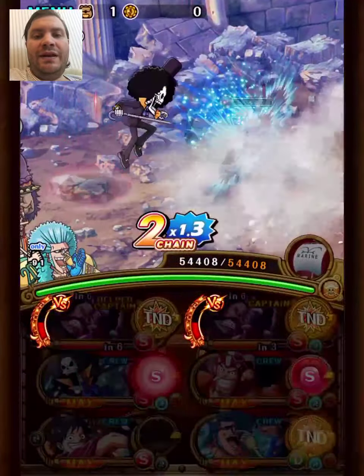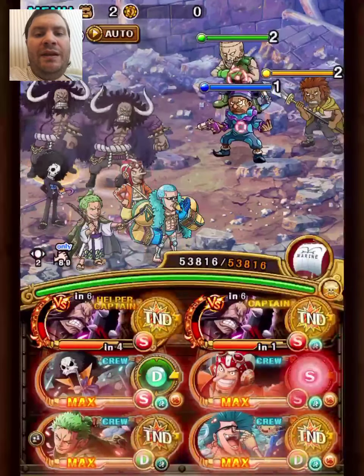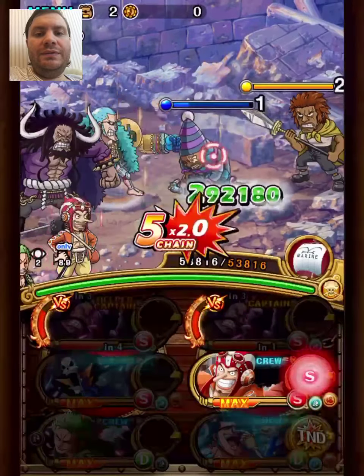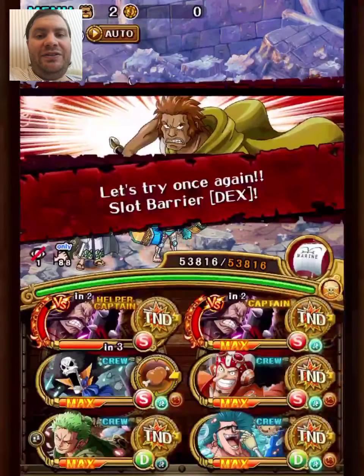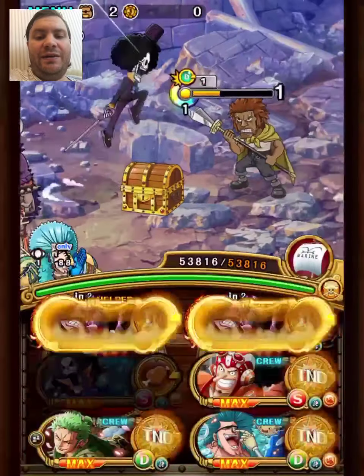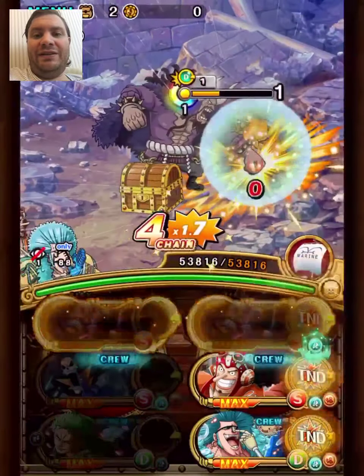We're saving all the specials for the fourth and fifth stage since there's an opportunity to deal with here. This stage is a bit annoying since you get blinded and then you get barriers. With this team, we aim to take out two of the mobs this first turn, and then get some chip on the last one. There's minor RNG here, but remember that the Usopp unit has barrier pen. Franky might have it too when limit broken — I haven't done that personally.